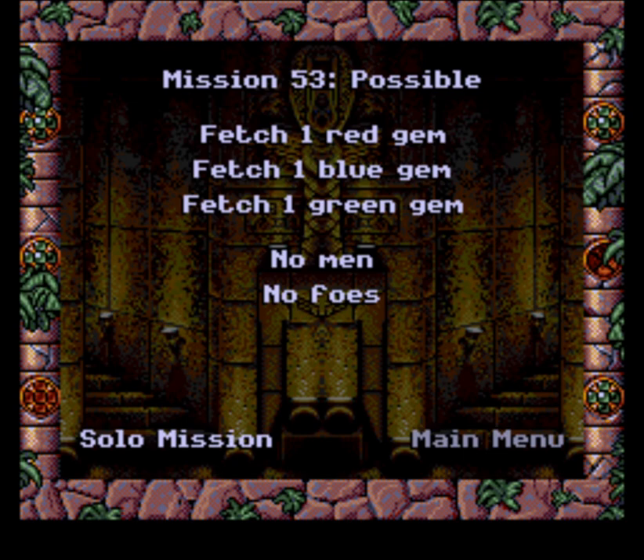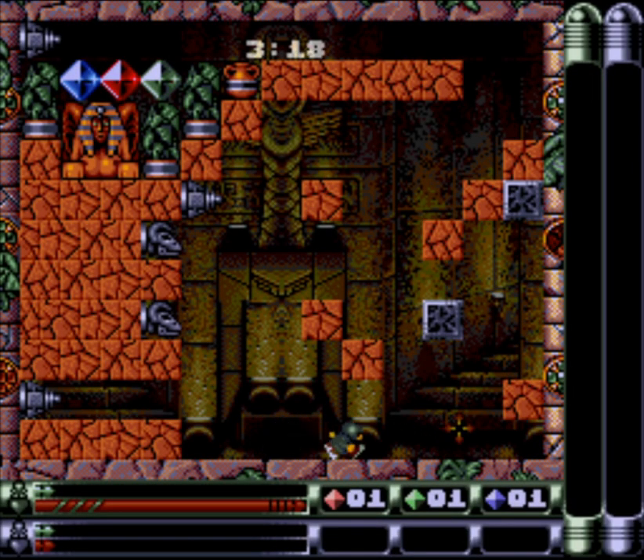Fetch one of each type of gem. But there is nobody around, so I assume these gems are gonna be laying out already. Except for maybe the green one — I might have to smash some rocks against each other. So I have to make it to the top some way, somehow, with no blocks already in inventory.